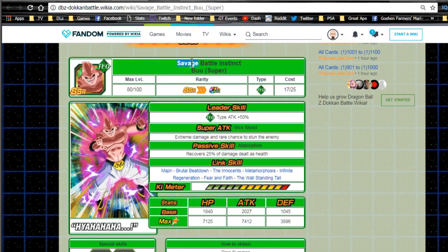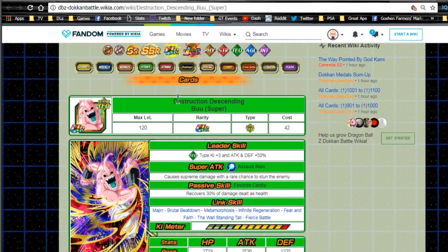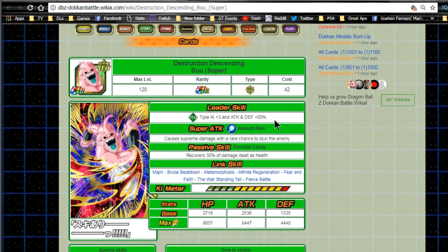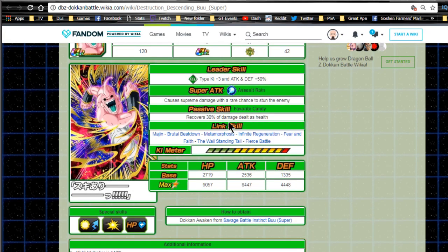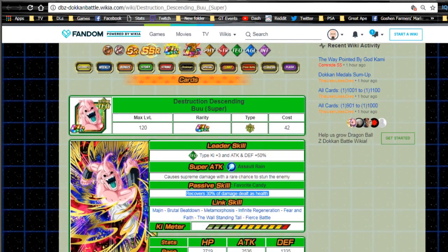Another supporting card - this one gets the Savage Battle Instinct boost super, which Dokkan Awakens into Destructive Descending Boost Super. Leader skill is Technique type Ki+3, Attack/Defense +50%. He does supreme damage with a rare chance, and his passive Favorite Candy recovers 30% of damage as HP. Link skills are Majin, Brutal Beatdown, Metamorphosis, Infinite Regeneration, Fear and Faith, Wall Standing Tall, and Fierce Battle. These two actually link the best out of everyone at this point, so this is who you want paired with Kid Buu on a mono villains team.